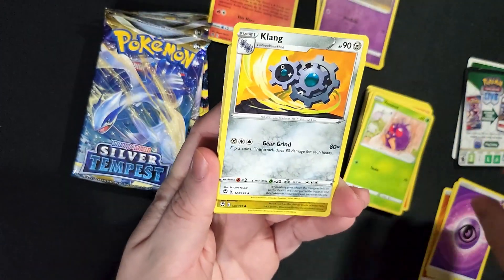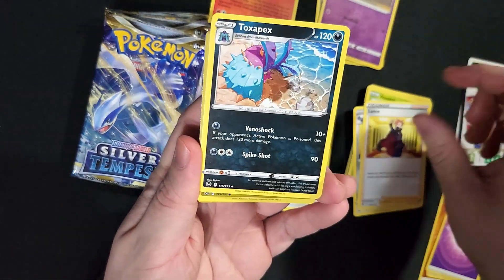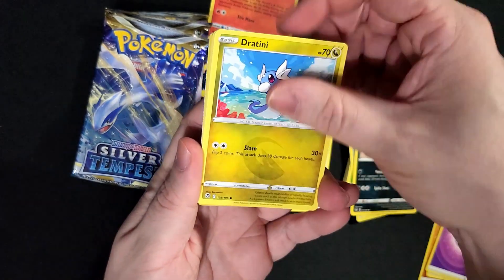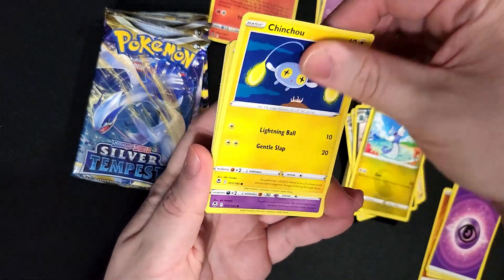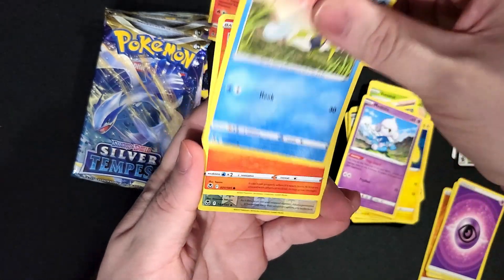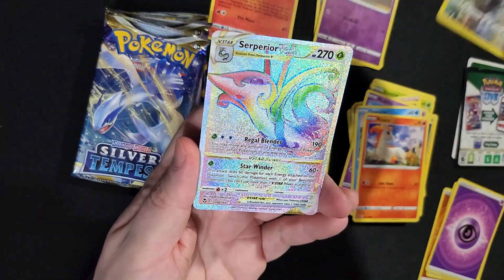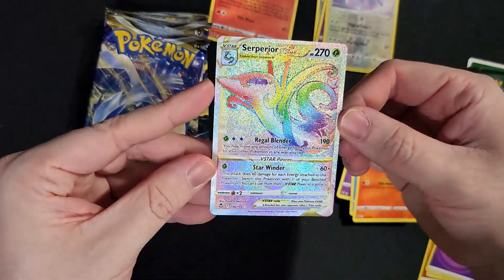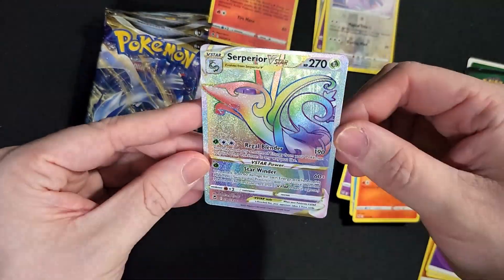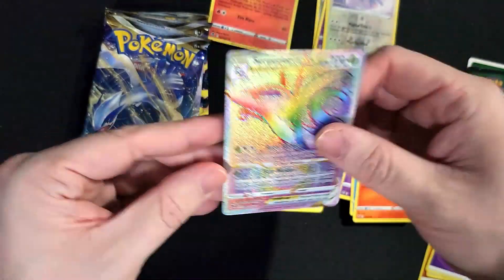Psychic Energy, Kling, Lance, Toxapex, Tratini, Tinchao, Metatite, Dupiter, Ponyta, Alteria Reverse. Oh, very nice — Rainbow Superior VMAX. I will take that. Texturing looks real nice on that card. Very nice.